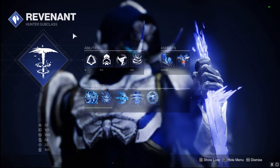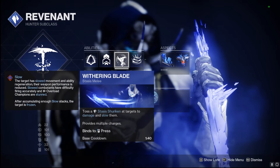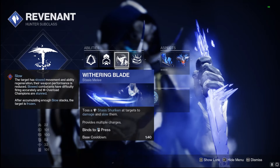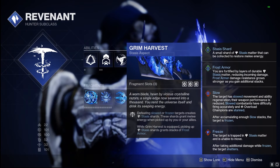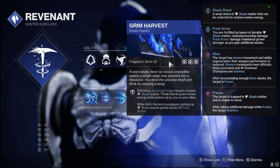For our Stasis subclass, we're going to be using Silence and Squall with Gambler's Dodge so we can keep up that Withering Blade even more. Triple jump, definitely what I use in PvP and PvE situations. We got Withering Blade, of course. I chose Dust Field, and over here we got Grim Harvest and Touch of Winter. Grim Harvest — defeating those slow or frozen targets creates Stasis Shards for us.